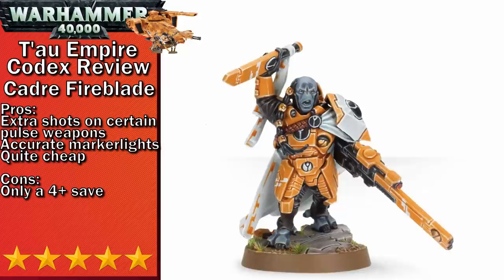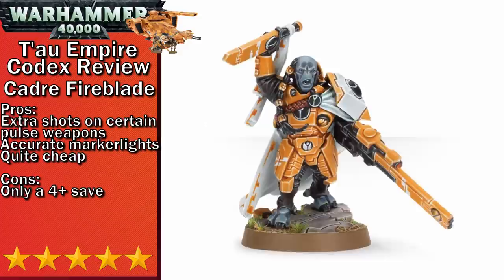Next up in five-stars we have the Cadre Fireblade. They are a cheap HQ option that carries a Markerlight at a two-up ballistic skill and also improves nearby units' Pulse Rifles, Carbines, and Pistols. Super simple stuff. You can also keep him protected with a couple of Tactical Drones to keep pesky snipers away.